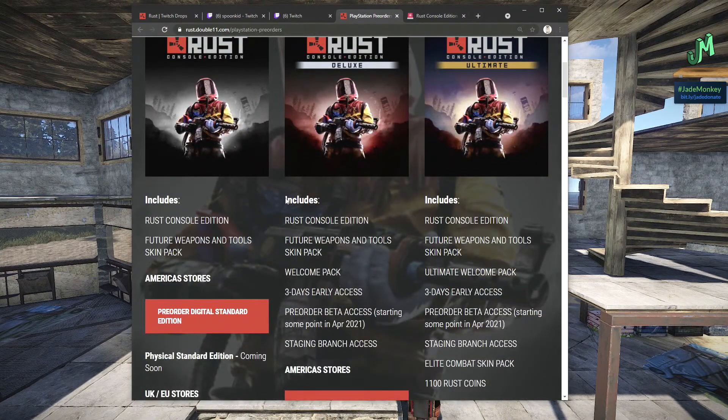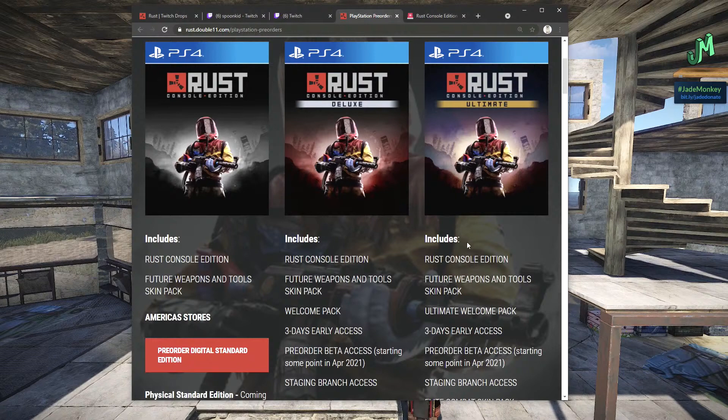Deluxe is $60 USD and the ultimate is $80 USD. The only difference is the ultimate is heavier on skins and more coins. If you want early access, pre-order beta, and cool skins, the deluxe at $60 USD is the way to go. To get in: make the purchase, then on the same account used for the purchase, search for 'Rust Pre-Order Beta' and that's how you get in. If you have the limited beta from prior, delete that to avoid issues.